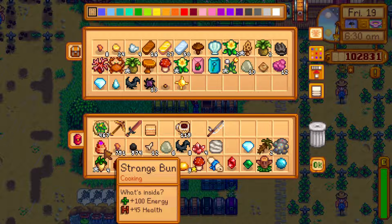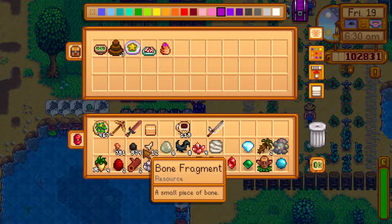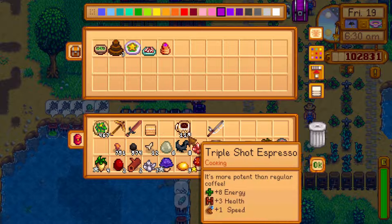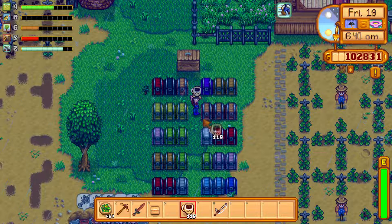Moving right along. Strange bun goes into the cooking bin — I can never remember where the cooking bins are, looks like maybe the bottom right. Copper and coal we're actually going to hold on to for a little bit. Let's look for bone fragments — we need to ship one and hold on to 128 more for crafting. We've got 12; ship one and craft 11.